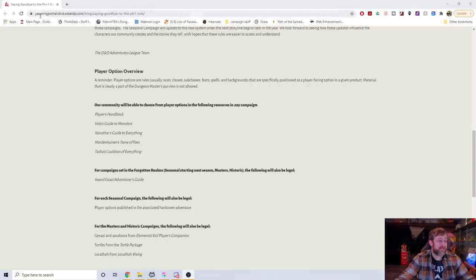For campaigns set in the Forgotten Realms — seasonal starting next season, Masters, and Historic — the following will also be legal: the Sword Coast Adventurer's Guide. That's very specific stuff — we're talking things like Feral Tiefling, Ghostwise Halfling, and the Arcana Cleric, really, as far as things that are actually kind of viable. There are a couple others, but most of the good stuff from there was reprinted.